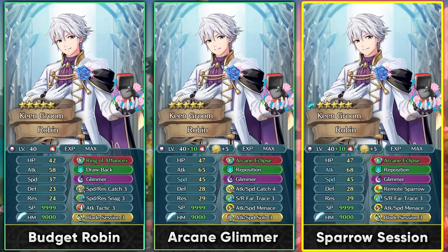For even more investment, Remote Sparrow is a fantastic Slot A skill because it gives him damage reduction, which he appreciates since he's not the tankiest unit. With Arcane Eclipse and Glimmer, stacking speed means that if he doubles an opponent without guard skills he can trigger Glimmer twice due to Arcane Eclipse, which is very effective offensively. As someone who likes Summer Mercedes, I feel the pain of Groom Robin fans — as a Cavalier there aren't too many skills he can access, so these are largely his build options. Attack Speed Menace in Slot C remains a favorite, and any future Slot C skill that boosts speed for ranged Cavaliers would help him.